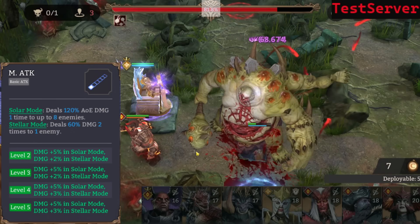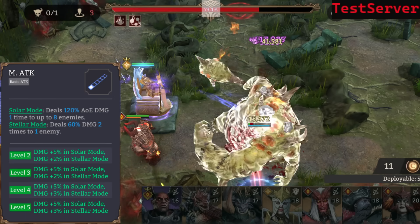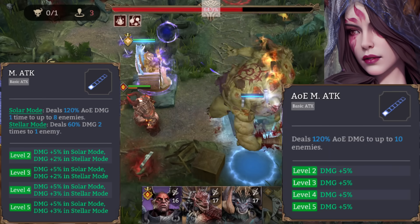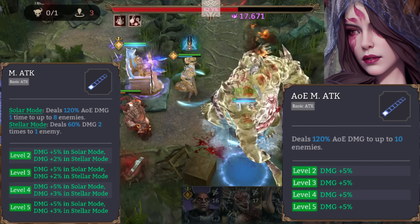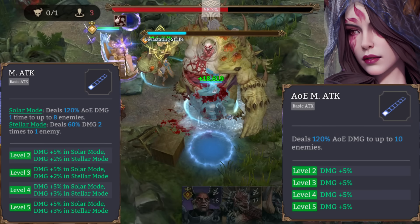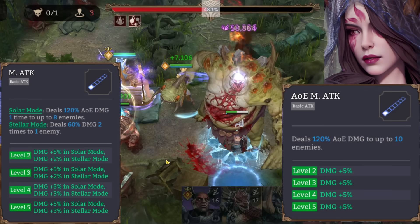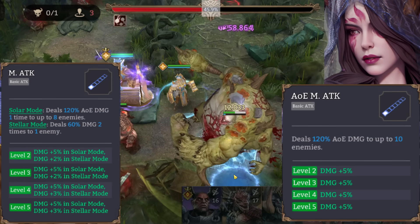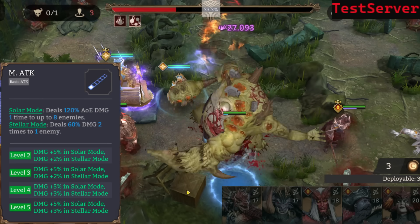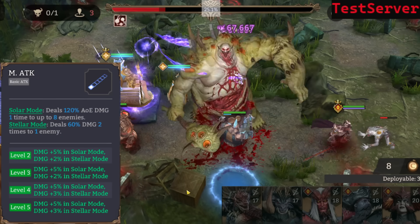Magic attack, Solar Mode. Would you look at this range — we have five tile range. Dahlia, how does it feel to not be alone anymore? It is one tile less though; Dahlia has six and Ingrid only has five, so it's only enhanced Volkera range. Solar Mode deals 120% damage one time to up to eight enemies, or deals 60% damage two times to one enemy.